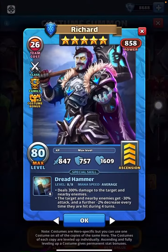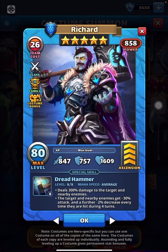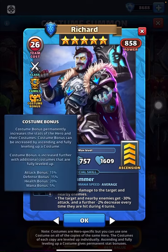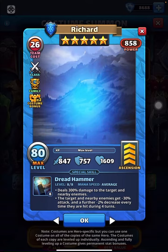Richard's secondary costume comes out — fighter, so reviver, zombie reviver. The stats stay the same, there's not much of a difference: 847 attack, 757 defense — that's a very low defense — and 1609 health. The vanishing secondary Richard Dread Hammer is the special, at average speed.